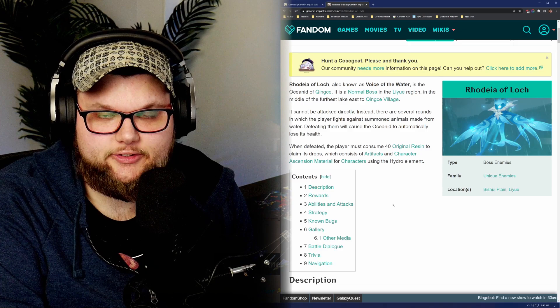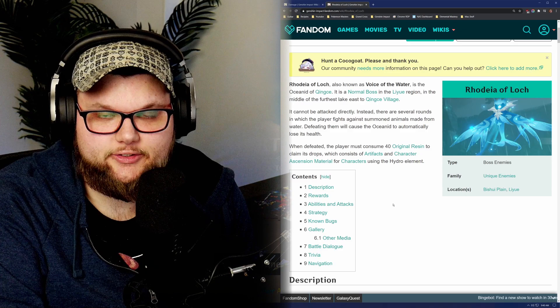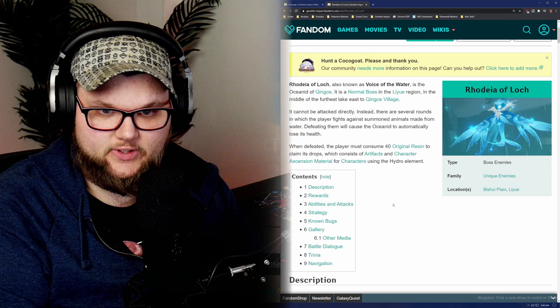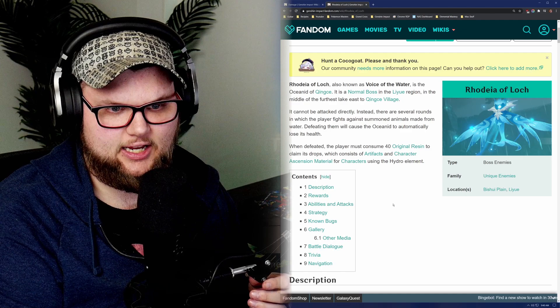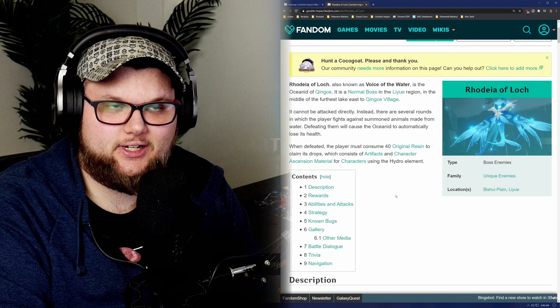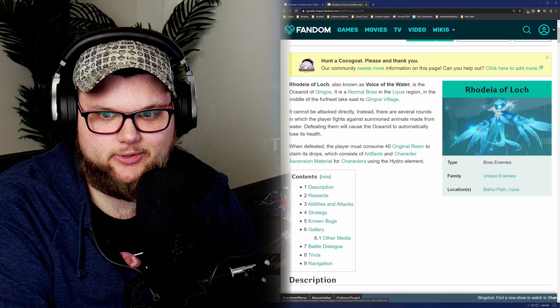Essentially, the water boss is going to be completely immune to any kind of damage. It's going to spawn mimics on the terrain covered in water that you're going to fight it on, to do most of the damage. It does have, from what I know, one attack it can actually use, which is pretty much an instant kill. Most of the damage you're going to take is from these mimics that spawn on the field. You have to kill the mimics to in turn do damage.